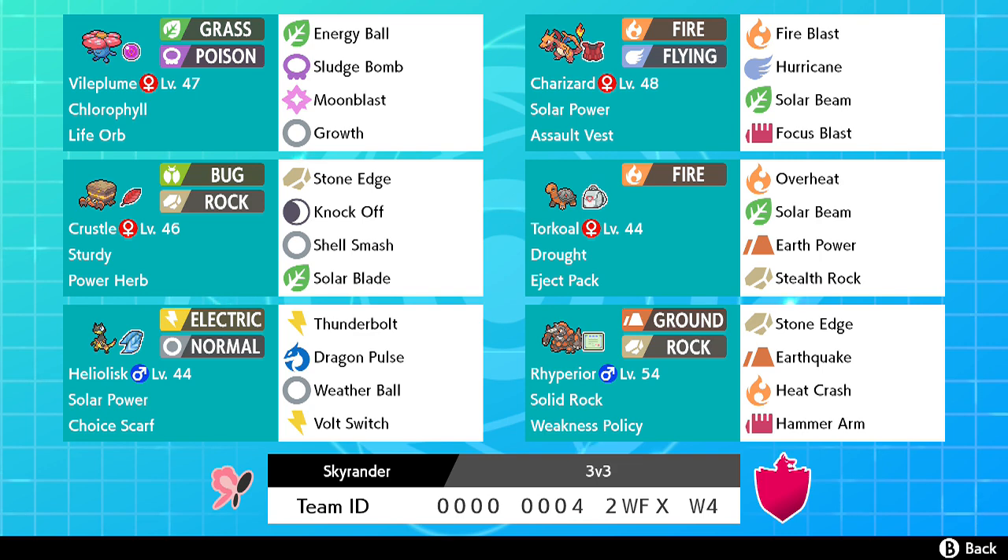We have Hammer Arm here over something like Superpower because we don't want to lose any Defense. Hammer Arm is more here for the Weakness Policy variant - being Dynamaxed and getting an Attack boost. Pretty simple setup. I really want to follow up on future videos to show how to use this team efficiently. That's it - thank you for watching, take care, bye!